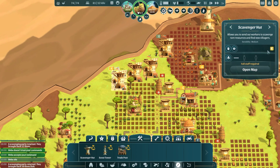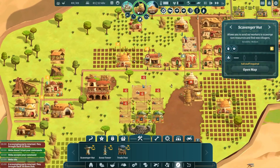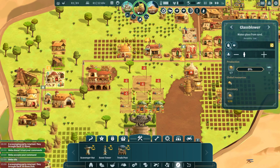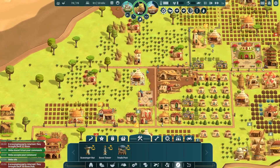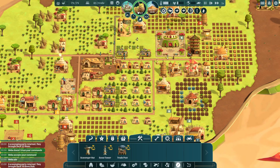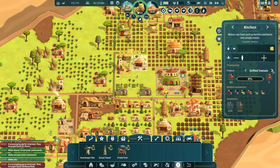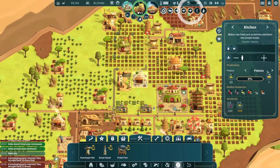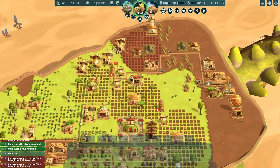We've finally got our other scavenger hut built, so we're going to need two people to come and work in there. I'll close up the distillery and the glass blower for now — that'll get us the two workers we need. We're not getting beets at the moment, so maybe we could switch one kitchen over to polenta and this one to mushroom stew.